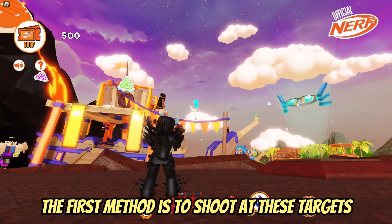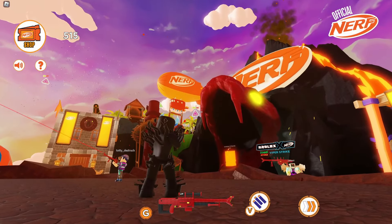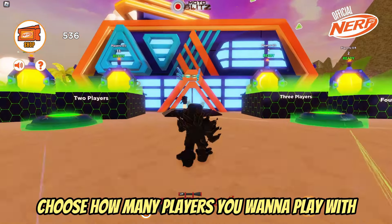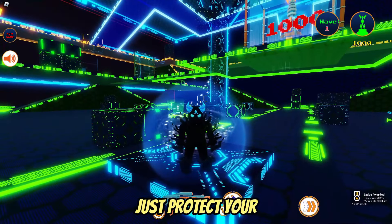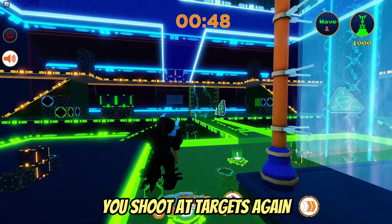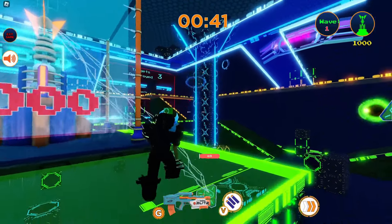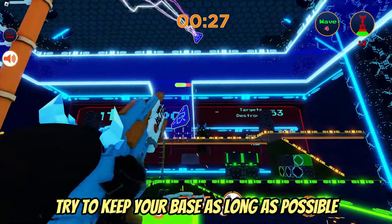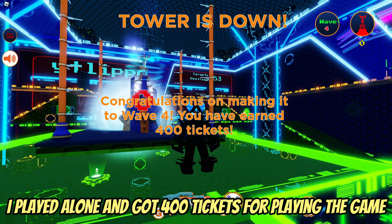The first method is to shoot at targets — you get around eight tickets per target. For the second method, you need to roll a seed into the green portal. Choose how many players you want to play with. In this mini-game, just protect the object in the middle. You shoot at targets again, but this time you get 100 tickets per wave. Try to keep your base as long as possible. I played alone and got 400 tickets. It's very easy.